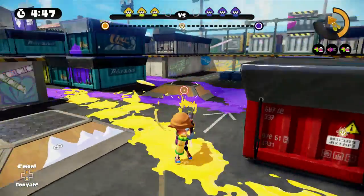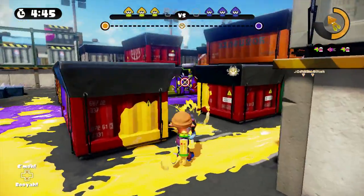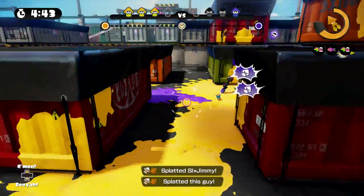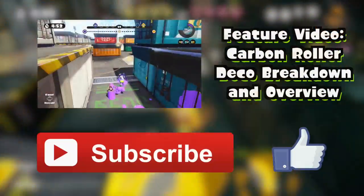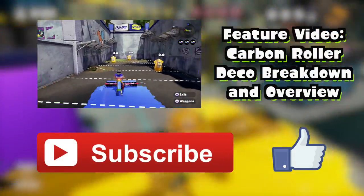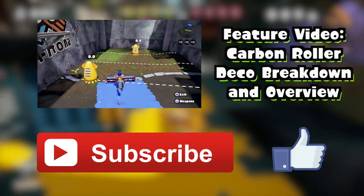The grid-like layout of this map also makes flanking quite simple, so you should definitely be aware of both your and your opponent's potential flank opportunities. That is everything I have to say on Port Mackerel for this video.